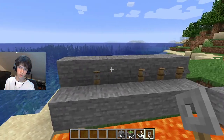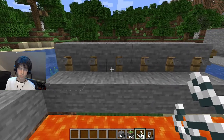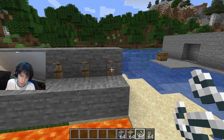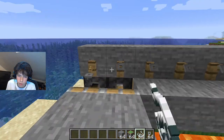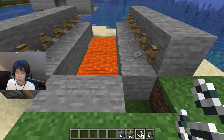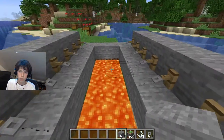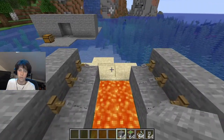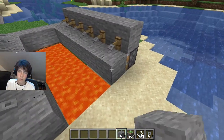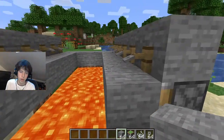We're going to be placing string on each one of these. You can make sure the string is there — you can't really see it, but if you right-click, or on bedrock use the trigger on the front of each one, you'll see that they're activating. This is exactly what we want to see. With that, it's complete. You can hide the redstone by just placing some stone here. Once you're going to fall towards the lava, it'll place a floor under you — it's basically like walking on water, but over lava.